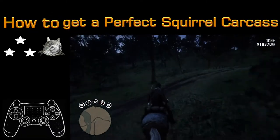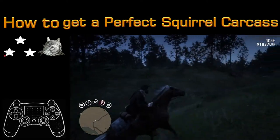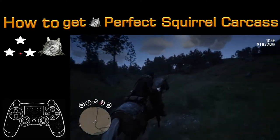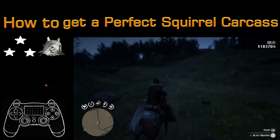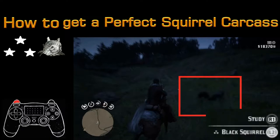To start off, what you're looking for is a squirrel with three stars. You can't get a perfect pelt if it only has two stars to begin with. To search for that, you're gonna hold down the L2 button.